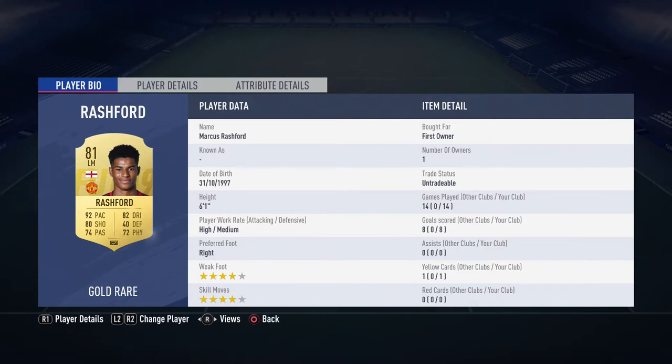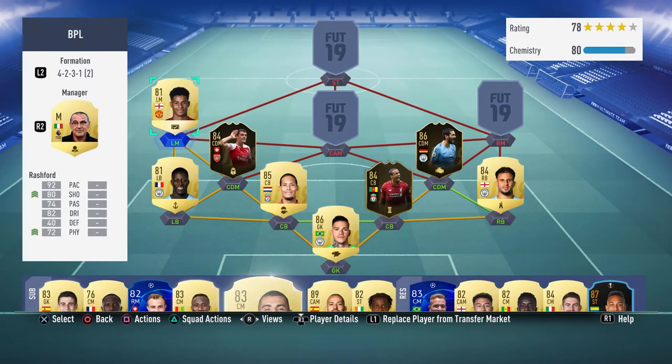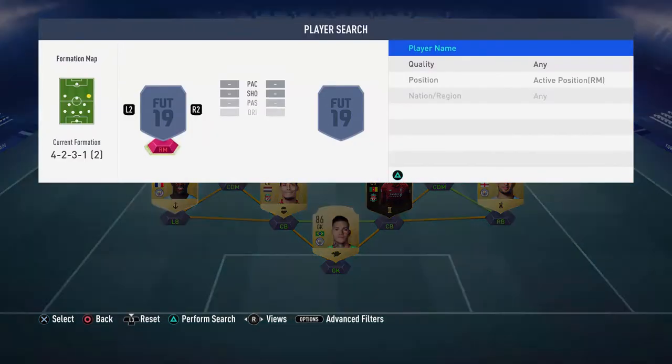Left mid is an untradeable Rashford I got from a two-player pack. 14 games, eight goals — the goals only started coming since I changed to a 4-2-3-1 formation, where he plays as a left mid rather than a winger. 92 pace, 82 dribbling, 80 shooting; high/medium work rate, four-star/four-star, six foot one. His one-two link-up play with the striker is brilliant, and he's the best winger to use the L1 passing run in the Premier League.